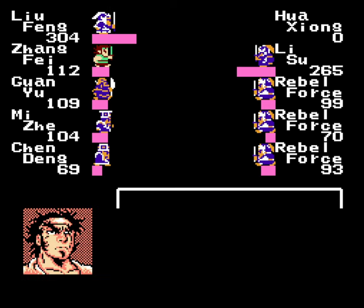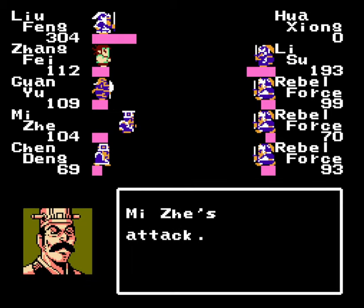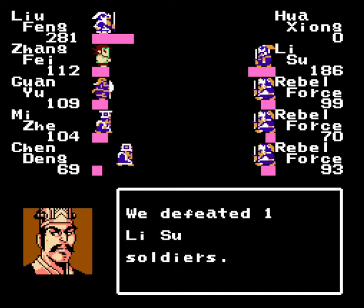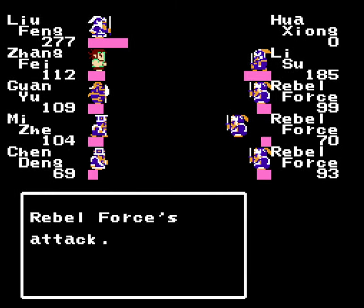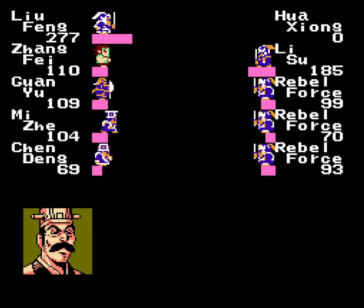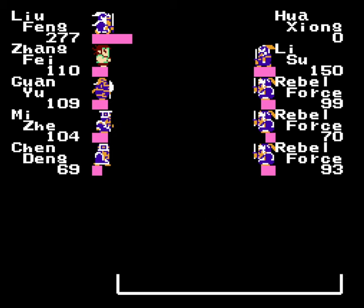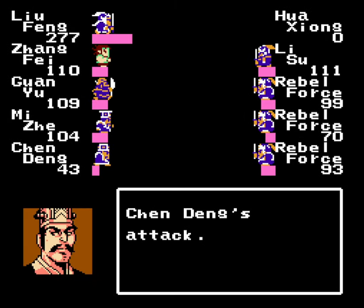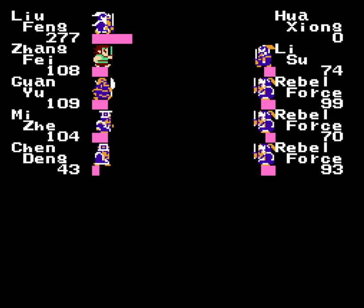Now that we've got Zhang out of the way, let's go after Li Su. He's got quite a bit less strength than Zhang does — that's why I went after the other guy first. I'm not worried about the rebel forces; we'll be fine. As you can see, they're dealing negligible damage to us anyway. There's not a huge castle defense in this battle, but I like using Cheng Nei anyway. If we can get them below 100 soldiers, we'll be in really good shape.